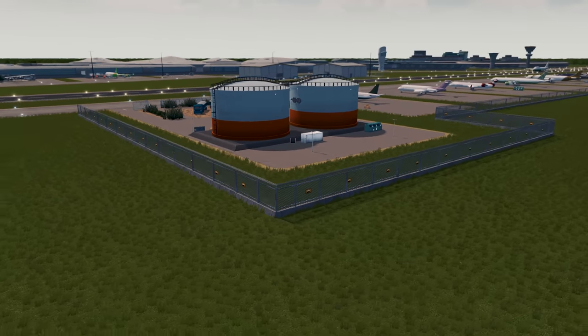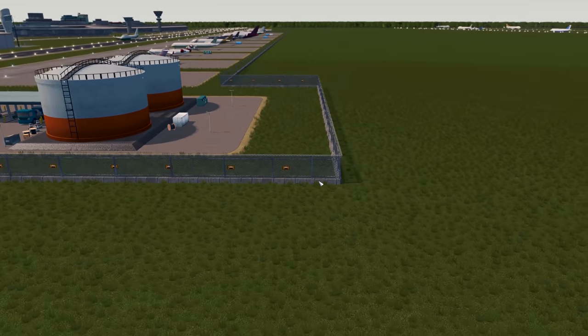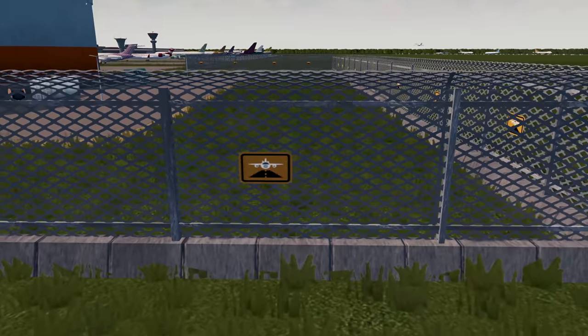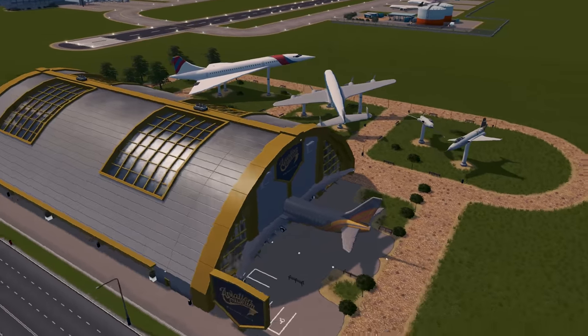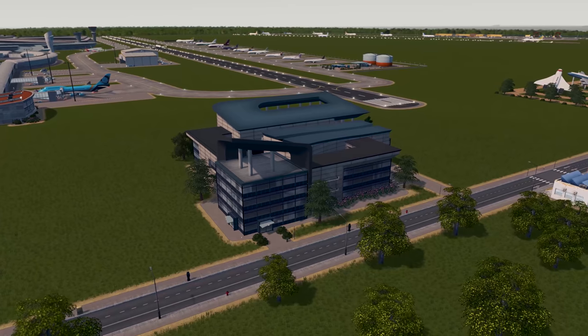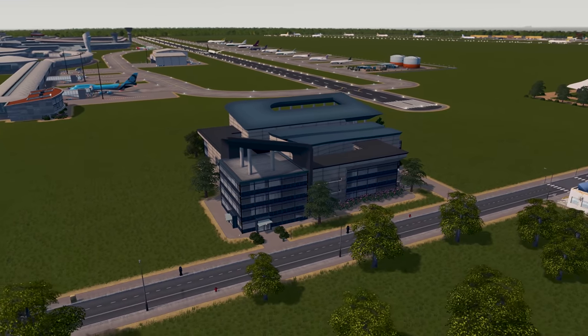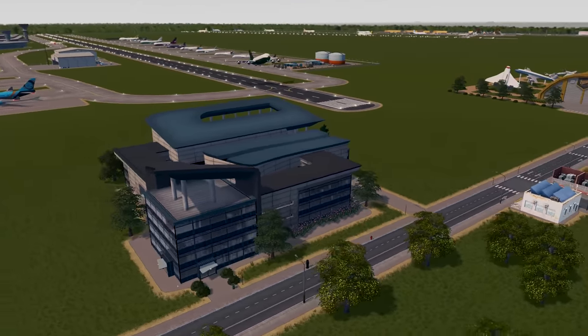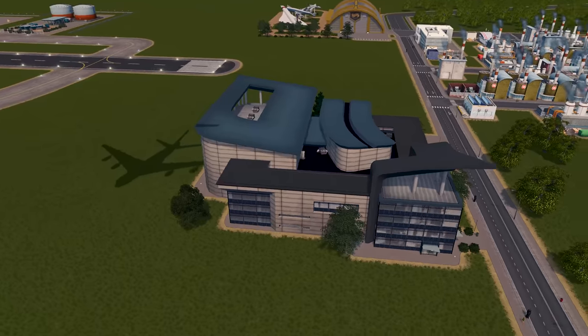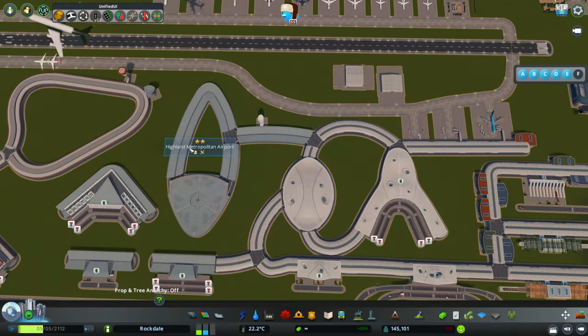There are also some miscellaneous decoration items including an airport fence, an aviation museum which can be placed anywhere in your city, and then when you reach a high enough level you can place your airline headquarters building, which unlocks the ability to build your own airline.